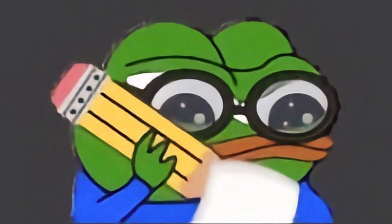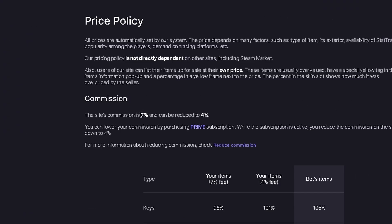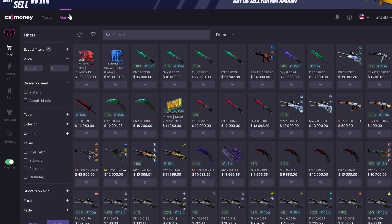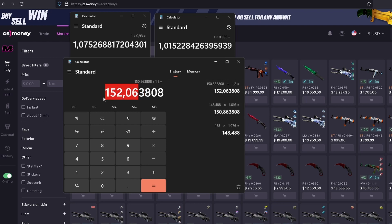The last bot marketplace is CS.Money, which I personally haven't sold on but friends have with no issues. CS.Money takes a 7% seller's fee and then a 1.5% plus $1.20 withdrawal fee; the only withdrawal method is Visa cards, at least in the Netherlands. When selling, make sure you sell in the market tab otherwise you won't be able to withdraw. Taking our base of $138 multiplied by 1.076, then by 1.016, plus $1.20 gives us a minimum listing of $152.06.